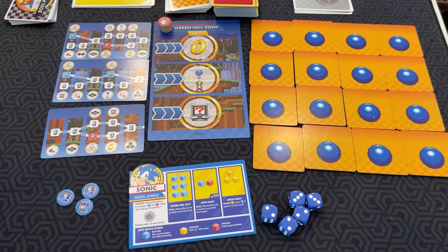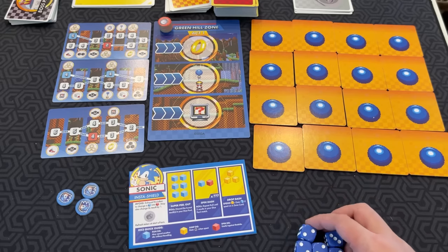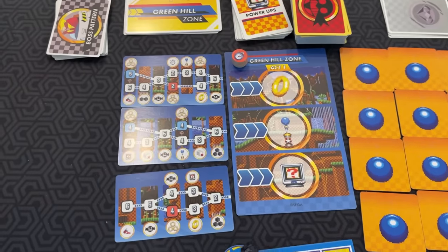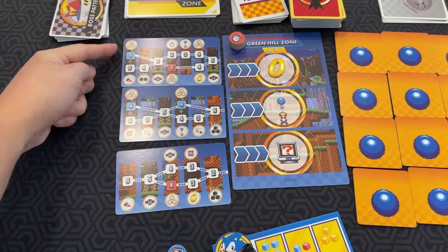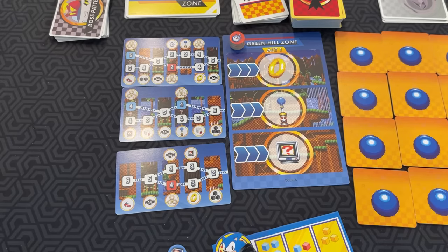Once I have my dice pool, now I can do the spending step. I have to use these dice one at a time by placing them on a badnik or a zone card. Looking at these zone cards here, you can see on the ends, this one says six, four, blue four, five, and blue five. All of these are not good because none of them work right now.